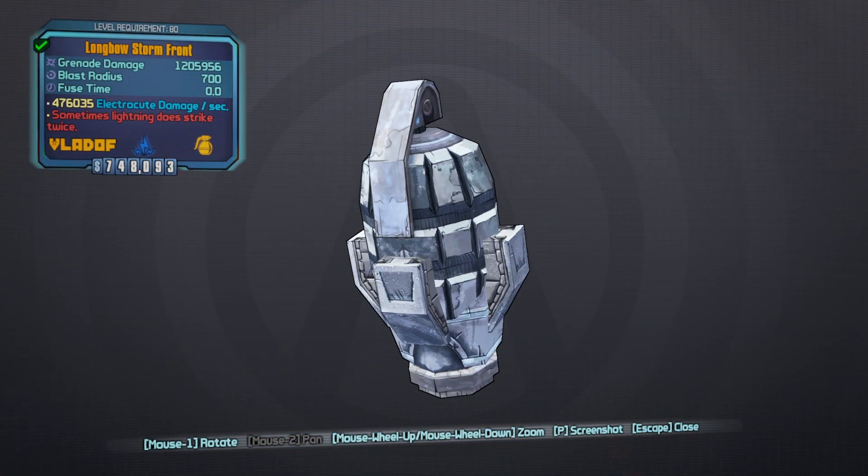How's it going, Vault Hunters, and welcome back to another Borderlands 2 Legendary Weapons Guide. Today we're going to be going after the legendary Vladof grenade known as the Stormfront. The Stormfront can only drop in electric element and is a base game item, which means no DLCs are required to obtain it. The red text for this item reads: 'Sometimes lightning does strike twice.' Remember that the name of your Stormfront may be different to mine, but will always be some variation of the Stormfront.